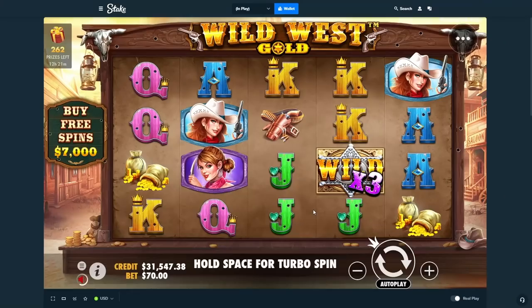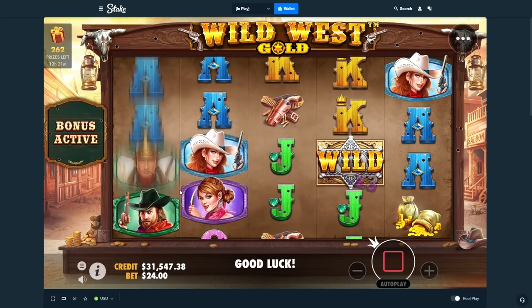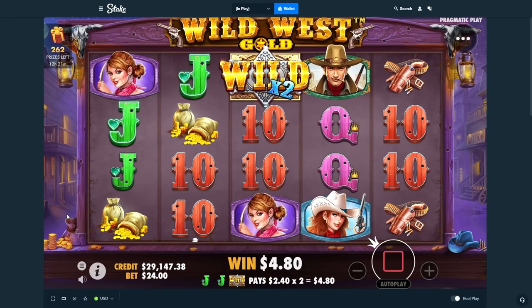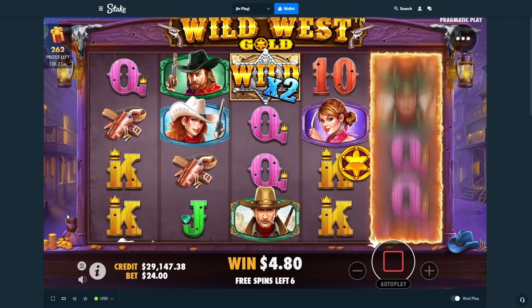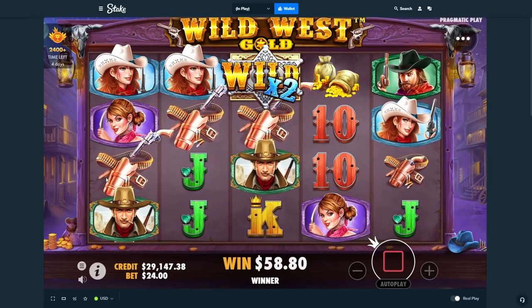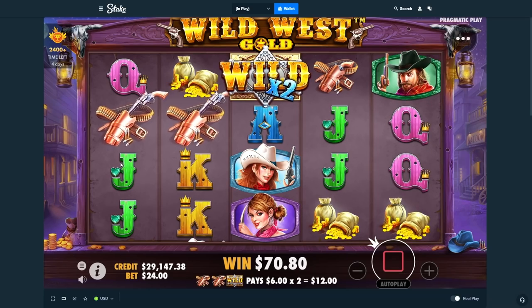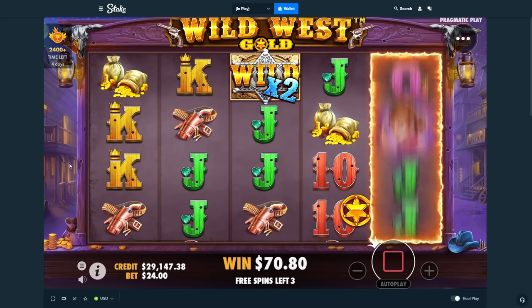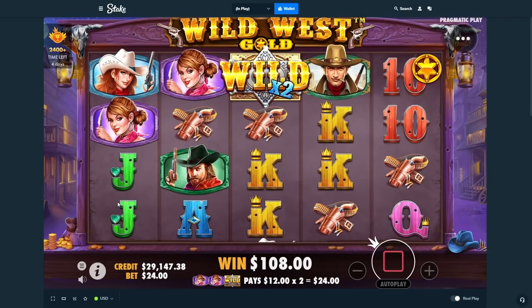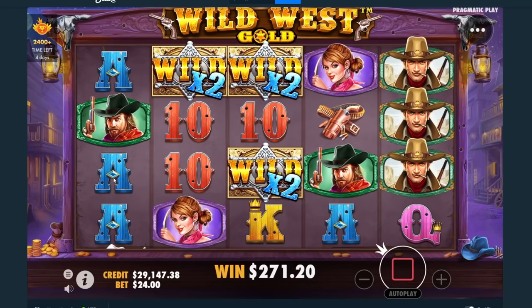Next we get Wild West Gold — a 2400 buy. So whatever the wheel lands on decides the slot and buy size. We started with 25k, and the minimum buys we can do are 2400, 3k, 3600, 4k, 5k. Doghouse Megaways paid 9k on the sticky 5k — that was good. Wild West is looking like it's taking a bit of a loss right now. This is bad.